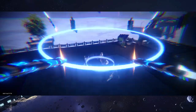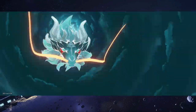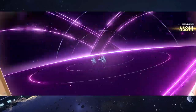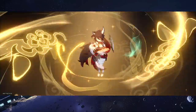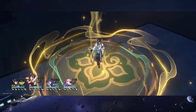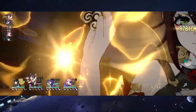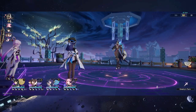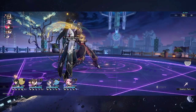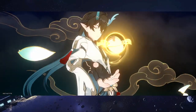All enemies in Honkai Star Rail have a base 20% resistance to all elements, unless they have innate weaknesses or resistances. If an enemy is weak to an element, they will have 0% resistance to that element. If an enemy is resistant to an element, they have 40% base resistance. Resistance cannot go below minus 100% or above 90%. Always look out for enemy strengths and weaknesses — this matters especially in MOC, Swarm Disaster, or Simulated Universe.